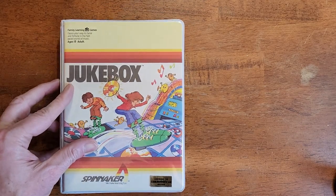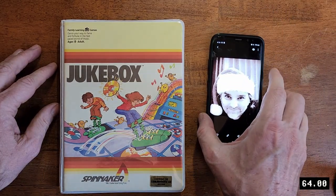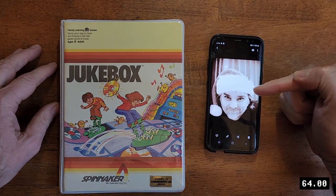Hi, Davy D. out here. This episode of Explained in 64 Seconds will feature the Commodore 64 version of Jukebox, presented by Glenn Case. Let's begin.